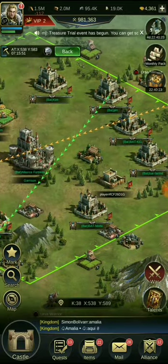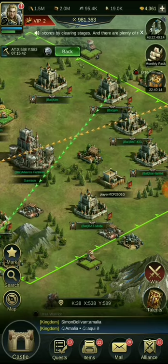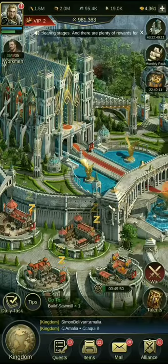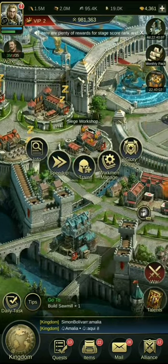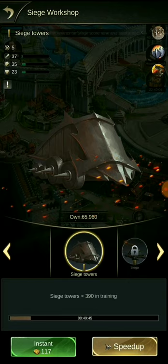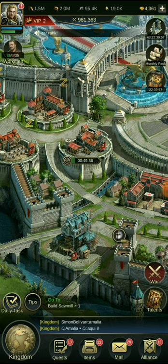Whenever you make these farms, you need to train troops, and it's a very slow process because the training speed is bad. My farm is already level 15, and the best troops for training and farming I believe are siege level 1. It takes like 390 troops per hour — a pathetic speed.